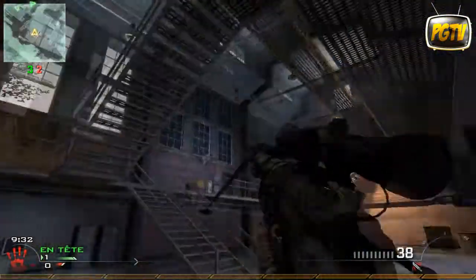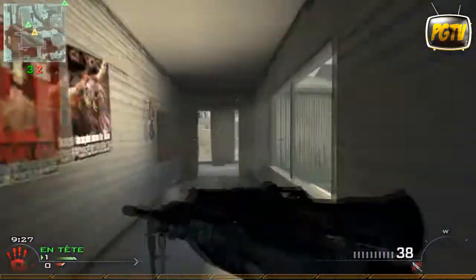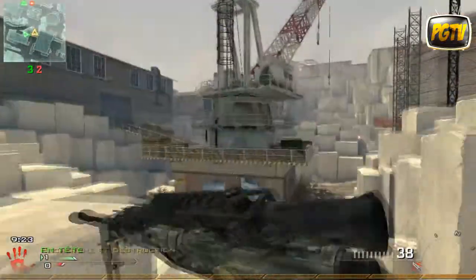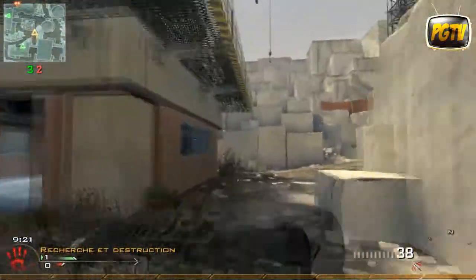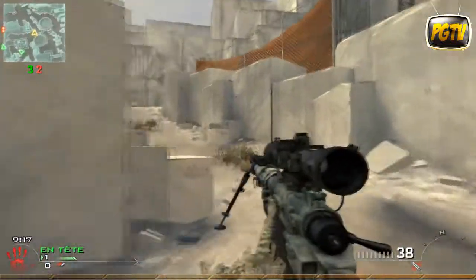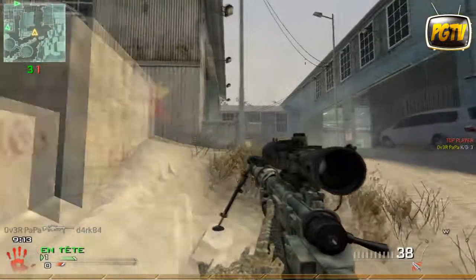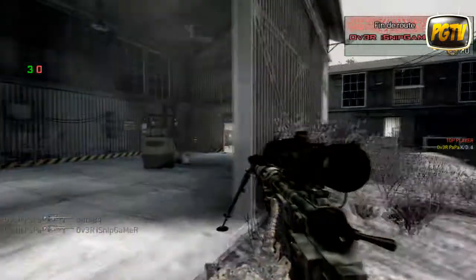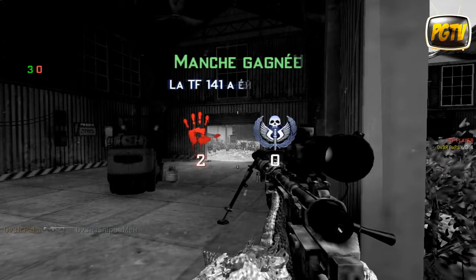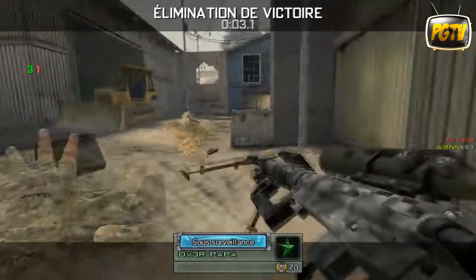Je joue avec ces armes-là. Nous avons aussi un couteau de lancer que nous pouvons utiliser pour tuer les ennemis. Quand vous visez plus de 3 secondes, le viseur s'enlève. Donc, vous n'avez le droit que de quickscoper, de flashscoper et de noscoper. Sur certains serveurs, le noscope n'est pas accepté : il faut faire 3 noscopes sur la même personne pour la tuer, ce qui n'est pas très sympa. Mais sur ce serveur-là, il n'y a pas ça, donc c'est parfait.